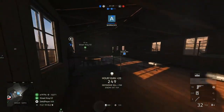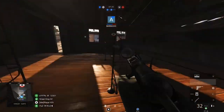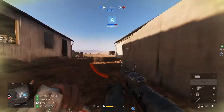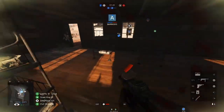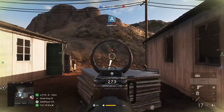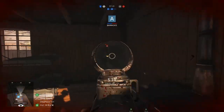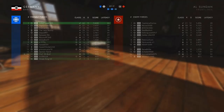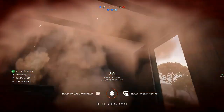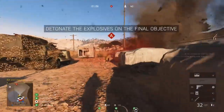He's in here, get out of the way - someone must have got him. They must be in this building. Gotta get this guy - oh no, no bullets! What a little run though and we still have a chance to get on A. Yes, come on - for the win! A minute ten, we're gonna arm one objective.